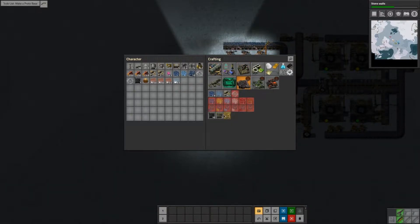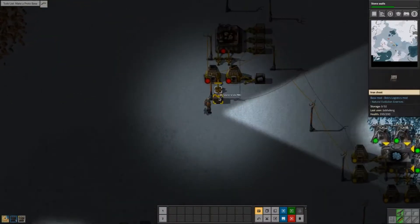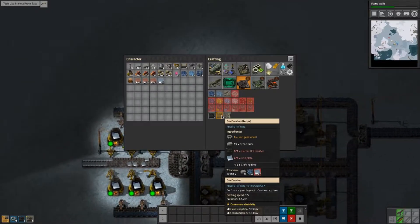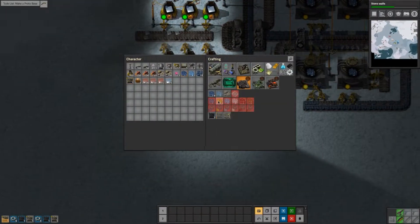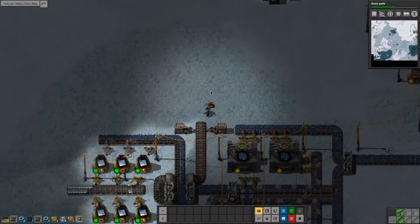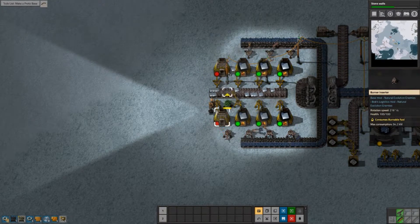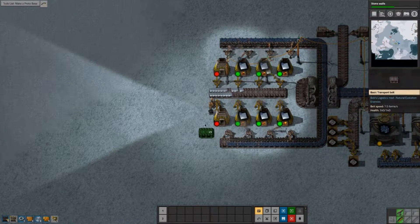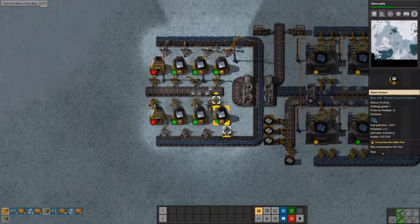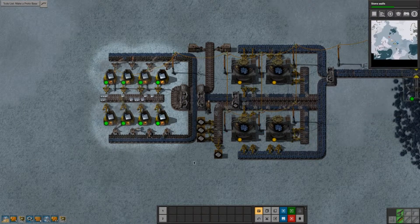Okay, now we basically need the same thing again for copper. You ran through all of your stone - perfect. Another one of these and I need more iron. So we're now at four of these - I need way more of these. I'm running low on iron, it's all iron - perfect. I can probably expand this by at least one. More inserters please.